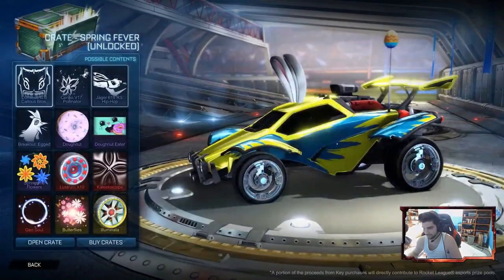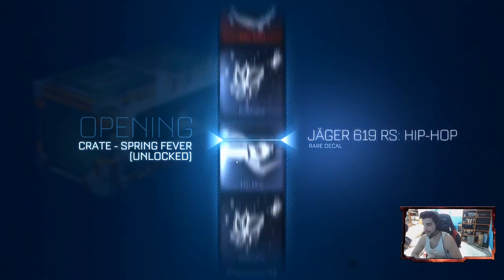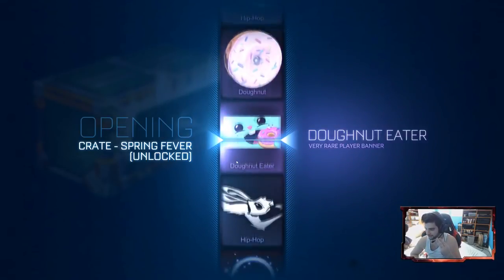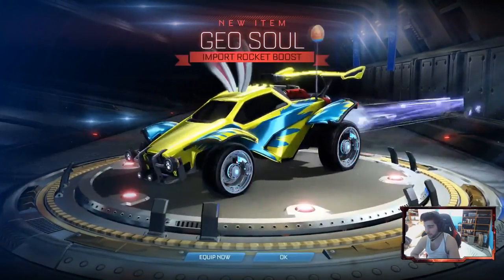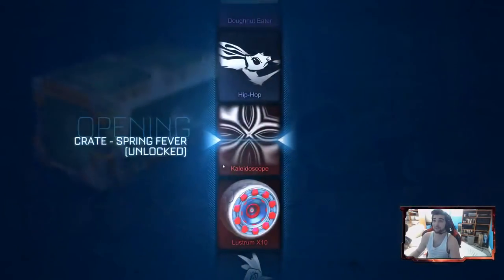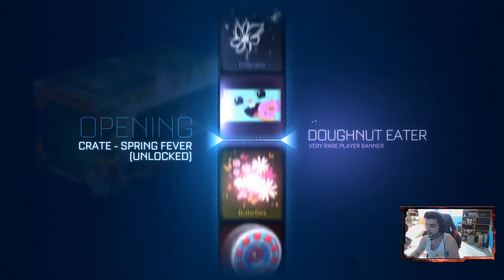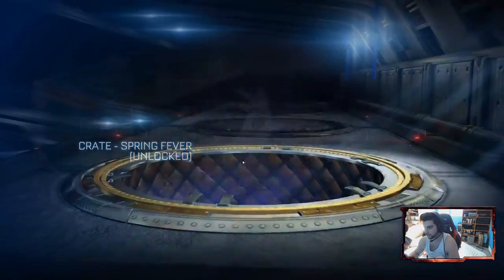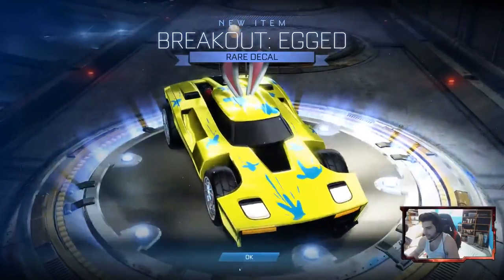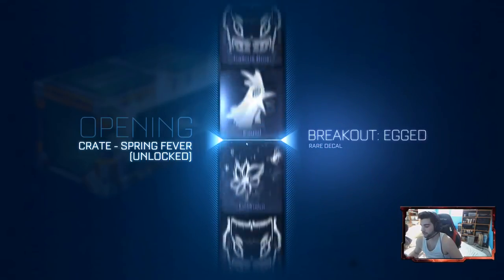Not donut eater — wrong item, game. Okay so we have 11 more crates. Goals: get the gold explosion, get the kaleidoscope, and hopefully painted donut wheels — three outstanding goals. Okay Geosoul, we don't have this yet. Then we keep going and get a nice egged Breakout decal. The name fits — it's what your car is supposed to look like, looks a little strange with anodized paint.